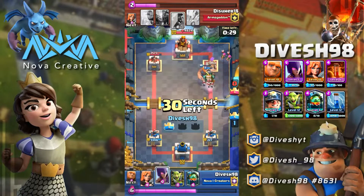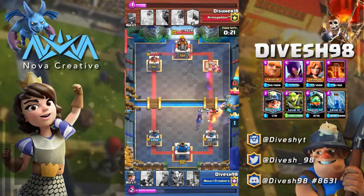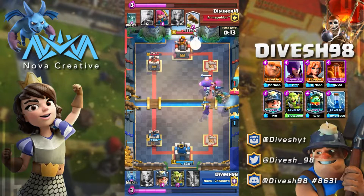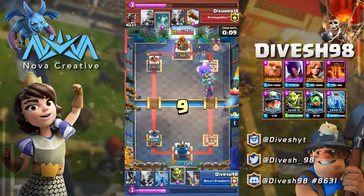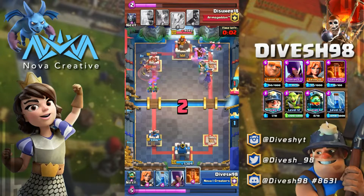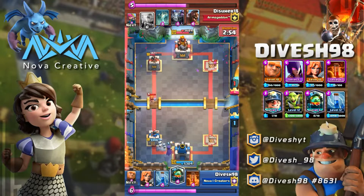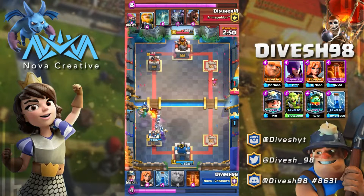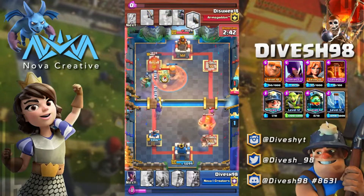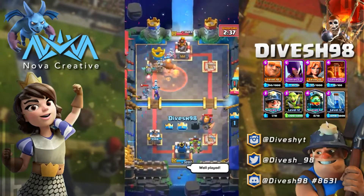I also Zap so my tower resets aggro onto my Miner, giving my Giant free reign. He drops the Hog Rider and unfortunately I couldn't stop it. Seeing my leftover troops, I do the only logical thing and continue pushing upwards with my Giant. He burns a Log — I was waiting for that — and I rush the opposite lane with the Miner and Gang. His deck counters mine fairly well with two building-targeting units and I have no buildings, but we manage to get our Giant to the tower with the Poison, as he over-committed and couldn't defend. That wraps up that match.